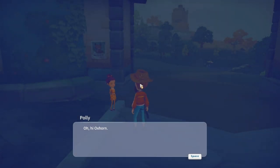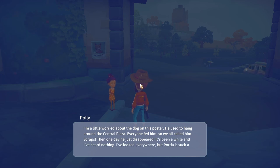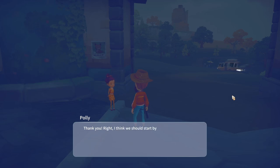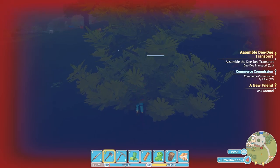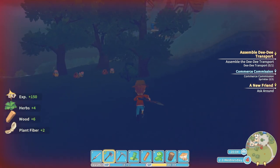Oh hi! Is everything all right? I'm a little worried about the dog on this poster — he used to hang around the central plaza and everyone fed him so we all called him Scraps. Then one day he just disappeared. Portia is such a big place — can you help me look as well? Sure, why not. Right, we should start by asking around. Okay, we'll do that but not today. I'll use up my stamina points quickly for the XP.